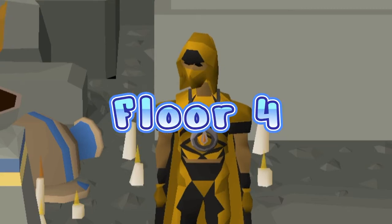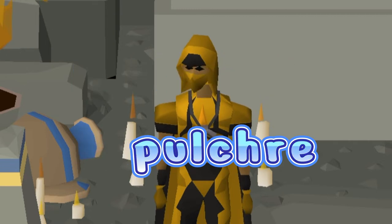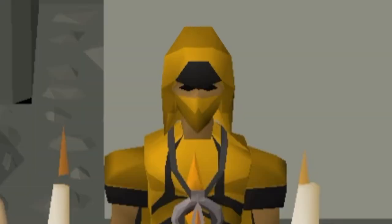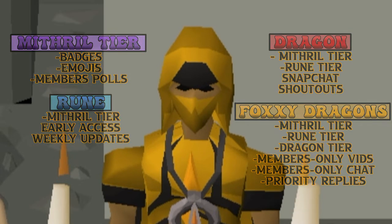Hello guys, today I'm going to take you through floor 4, the Hallowed Sepulchre. This is a full run, including tile markers, how to pass obstacles, and looting the coffin at the end. I have also exported my tile markers from RuneLite and put them in the description below to make it easier. If you want to help me grow, like, comment, share my videos, or become a channel member. Thank you guys so much, I really appreciate it.